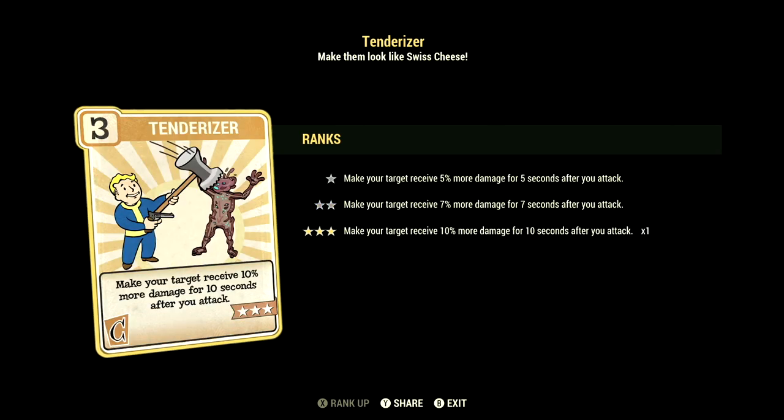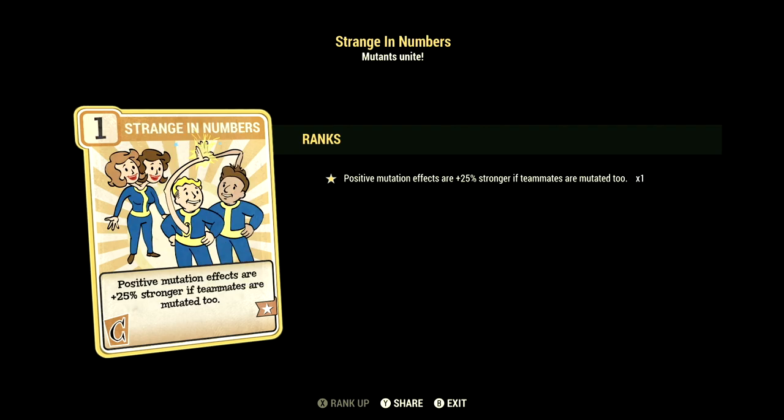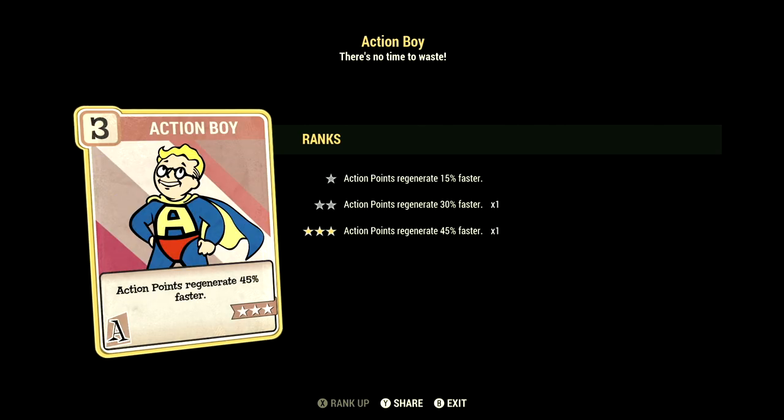In Charisma we have six. Tenderizer maxed out makes targets receive 10% more damage for 10 seconds after you attack. Field Surgeon maxed out makes stimpaks and Radaway work much more quickly. Strange in Numbers maxed out gives positive mutation effects a plus 25% boost if teammates are also mutated. In Intelligence we have eight — Nerd Rage maxed out: while below 20% health gain 40 damage resist, 20% to damage, and 15% AP regen. Demolition Expert maxed out gives your explosives plus 60% damage.